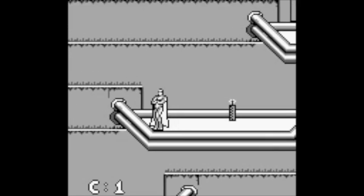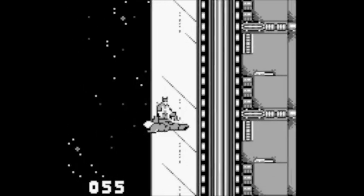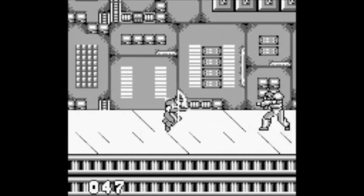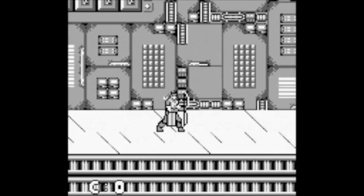Actually controlling the team is easy enough and they're pretty responsive. However the hit detection can be pretty iffy and it can be hard to take the generic bad guys out without taking some damage yourself. However, when you learn about the jump kick and spam that, it makes it a little easier.